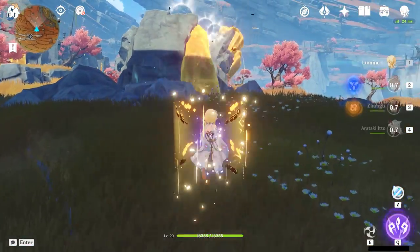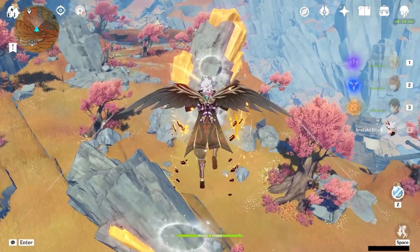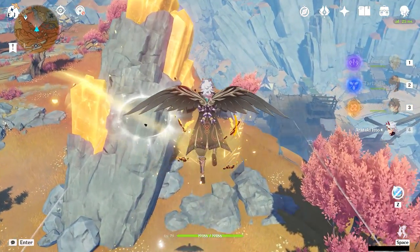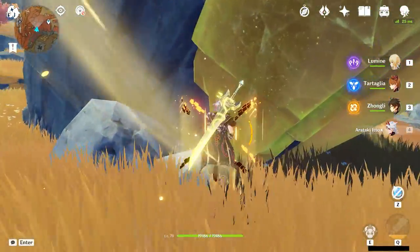Put it down on the pressure plate, turn directly behind you, and you'll see a series of wind tunnels pop up to get you quickly to the neighboring large rock pillar. You'll know you're at the right one when you see it's got glowing gold around it. Smack it with a heavy weapon of some kind or literally anything that will activate those.